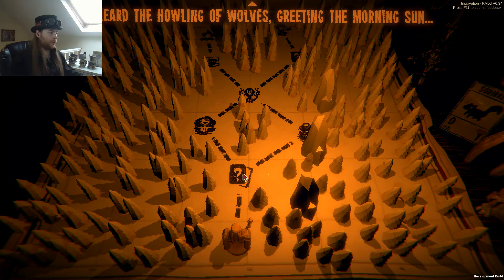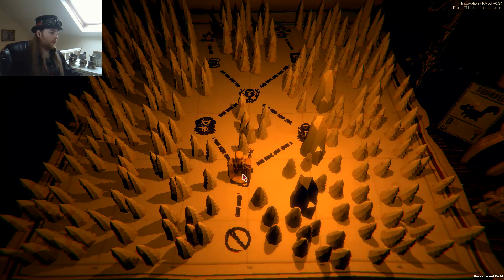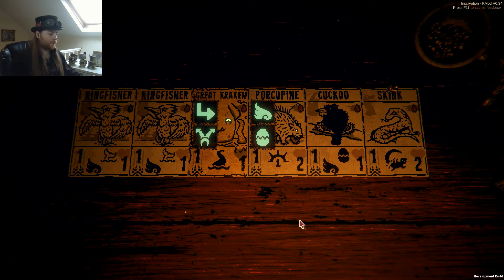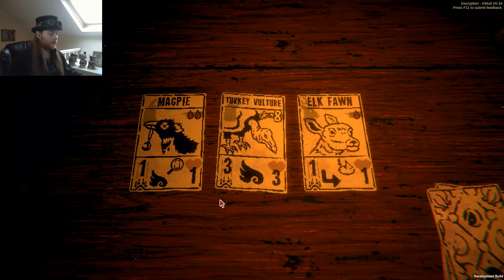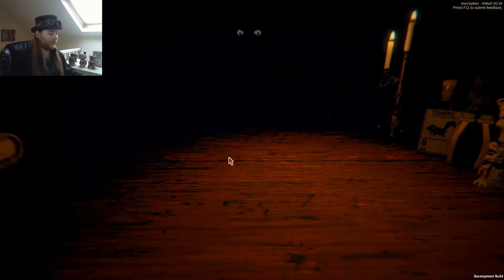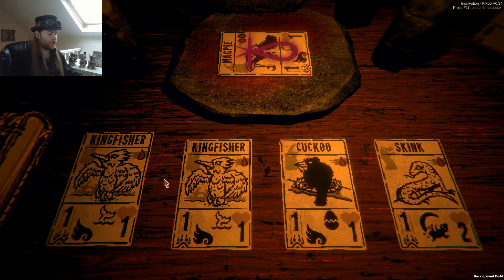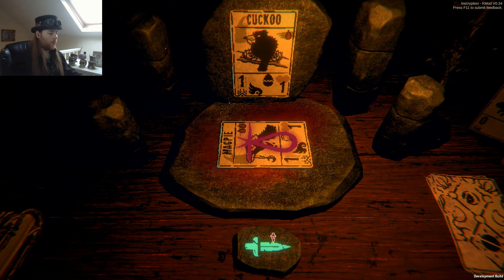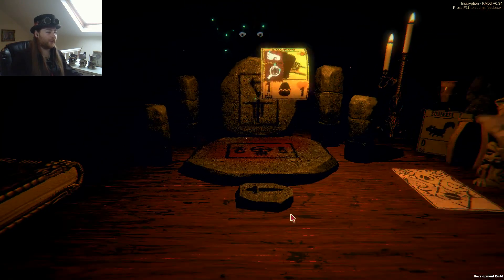You heard the howling of wolves greeting the morning sun. The sight of a nearby coyote caused you to quicken your pace. You have reached the woodlands. There's a sacrifice point right in front of me so I could get that magpie. I just have nothing to benefit from the magpie, but it's always good to have something like that. I could give it to the cuckoo or a kingfisher because they're a pretty safe bet.